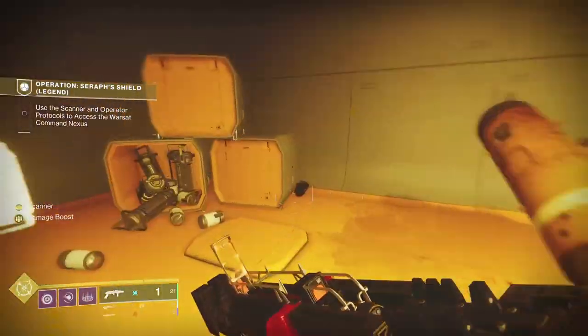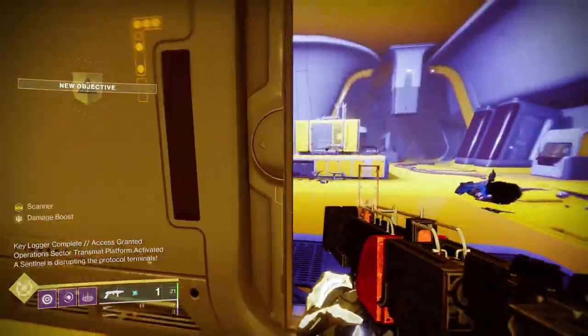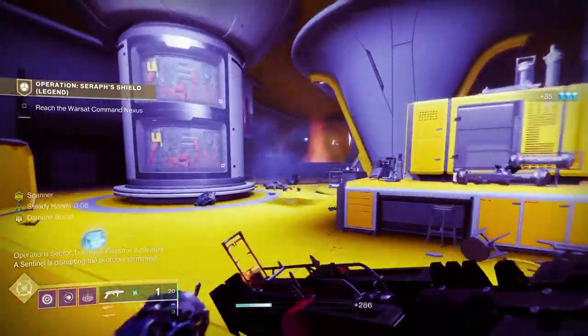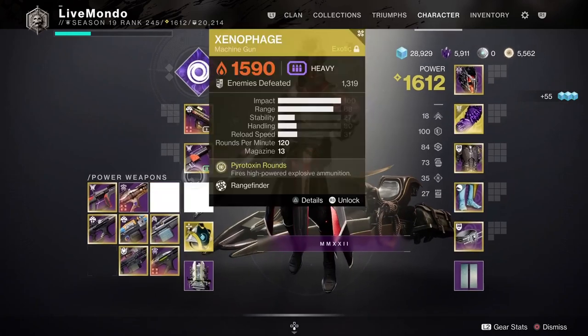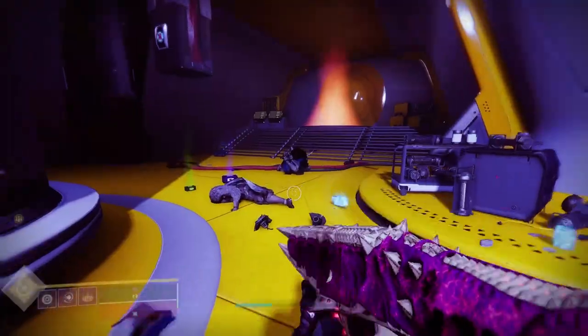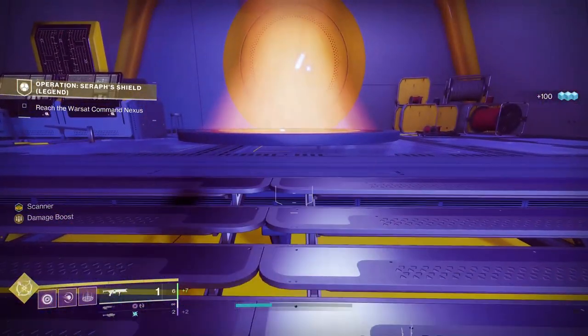Then we get a whole bunch of Exploders — deal with them using the wave frame. Then we go through this teleportation section, and I'm going to take the opportunity right now to change to my boss damage setup — it just saves time when we get there.